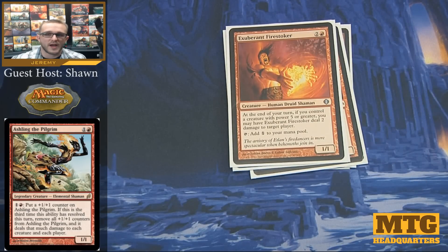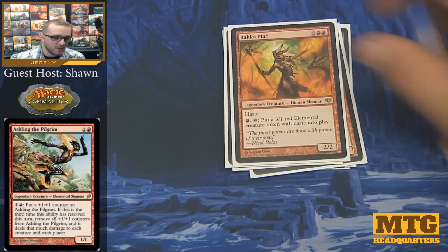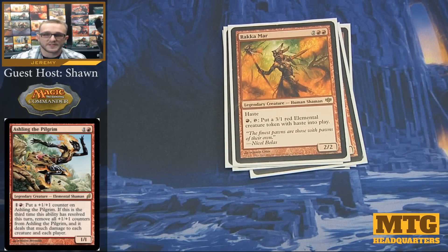Exuberant Firestoker I found not that long ago — it's basically a red mana dork, but with the added benefit that as long as you have a creature on the field with power 5 or greater, Exuberant Firestoker is going to deal 2 damage to target player at the end of each turn. Rakkamar is another red creature we like — it puts out 1/1 elemental creature tokens with haste, itself has haste, and it's only going to cost 1 red mana per token. The best part is those tokens don't go away at end of turn, so you can keep stacking them up and eventually get quite a lot of power for very little mana.